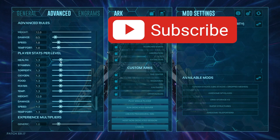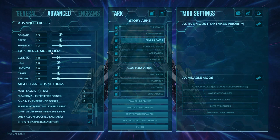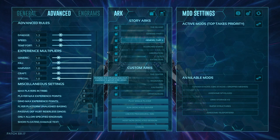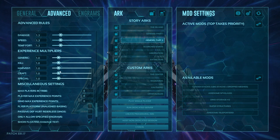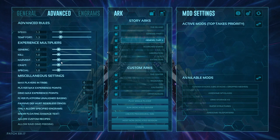The experience multiplier section lets you set multipliers for each individual XP source — maybe you want more XP for kills and less for harvesting. Your XP multiplier in general settings covers all of these together. Here you can set specific multipliers: generic growth like being in a tek sleeping pod, special sources like explorer notes, kills, harvesting, and crafting — each can be adjusted individually, and as you increase the numbers the XP for that activity goes up.